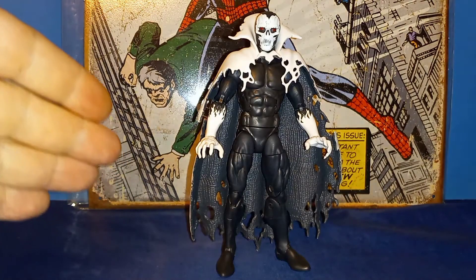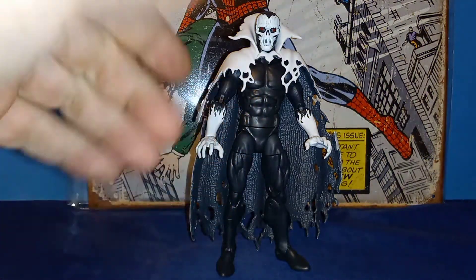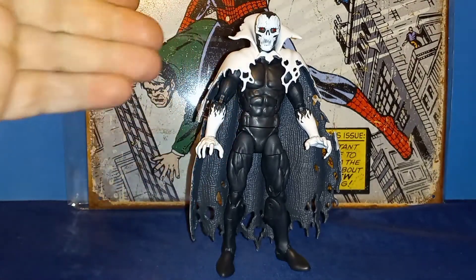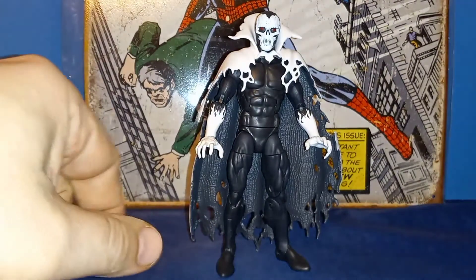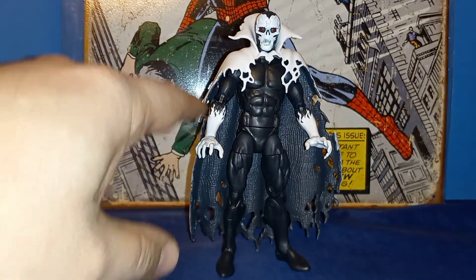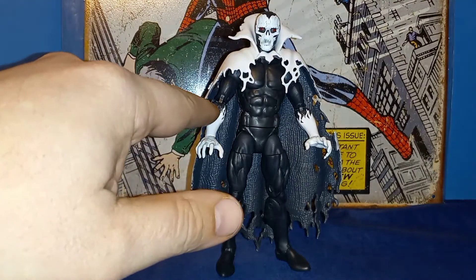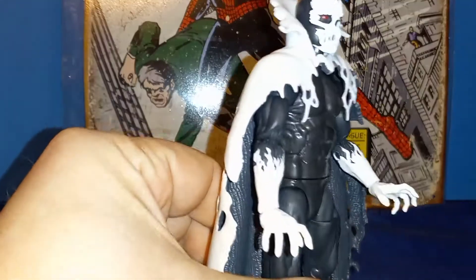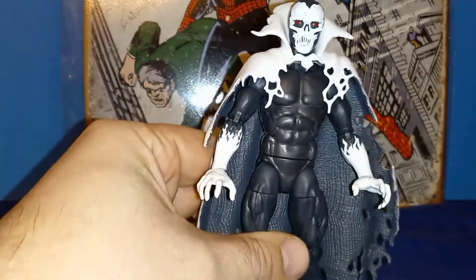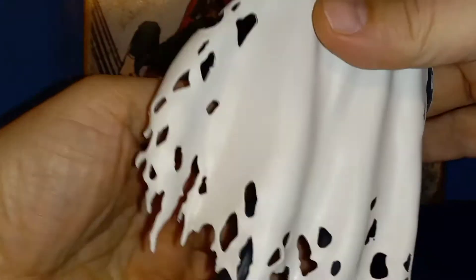Taking a closer look at Despair himself, he's pretty basic. He has this nice blackish-grayish — dark gray, almost black — body. Pretty plain. He does have white gloves; this isn't sculpted, it was painted nicely. The end of his gloves and the cape are just white, but I like how it has the tattered effects.